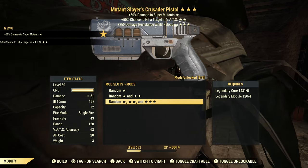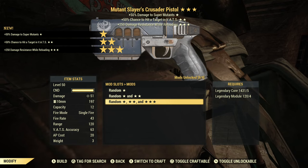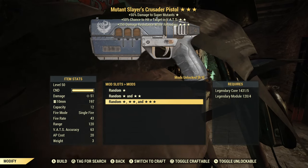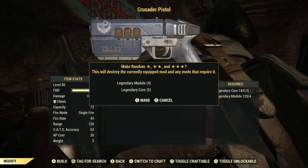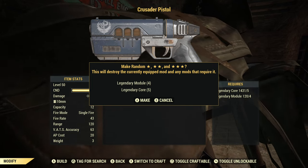Mutant Slayer's, 50% chance to hit a target in VATS, damage resistance while reloading. I don't care for enemy-specific prefixes. VATS hit chance is okay. Damage resist while reloading is fairly useless. At this point I'd love to just get one Crusader Pistol that has reduced AP cost — maybe this will be the one.